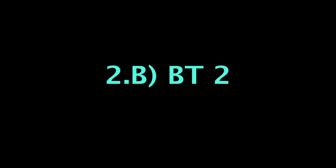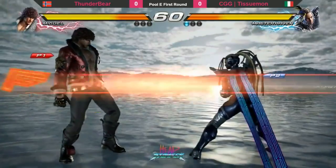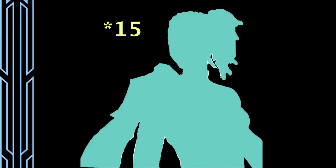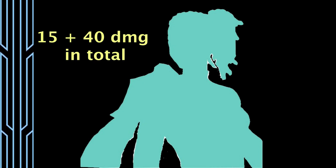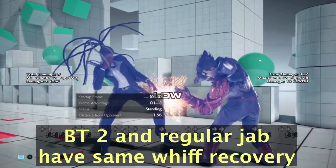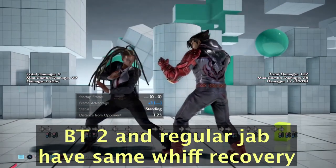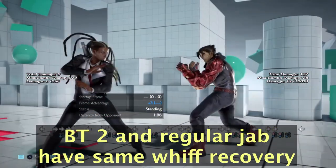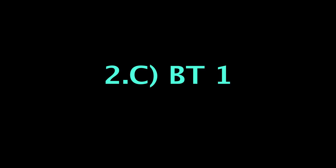Back turn 2 is useful for fishing for a back turn 1,4 counter confirm. This is valuable because back turn 2 deals 15 damage on counter hit, and back turn 1,4 deals unscaled damage on top of that. Back turn 2 is also plus 1 on block, like a normal jab, and has the same whiff recovery, so it's easy to see back turn 2's benefits.